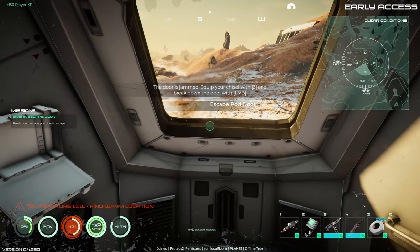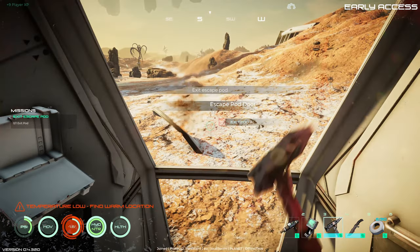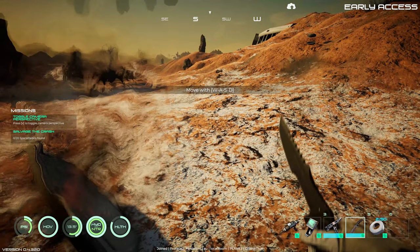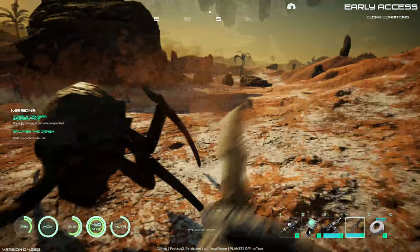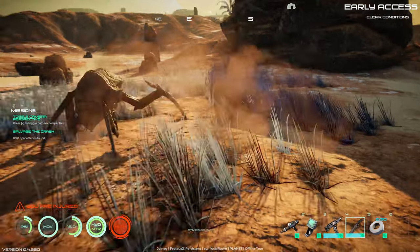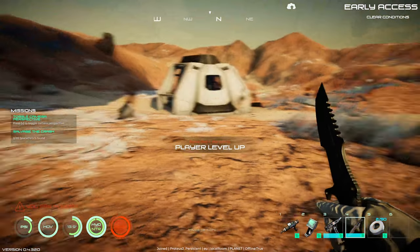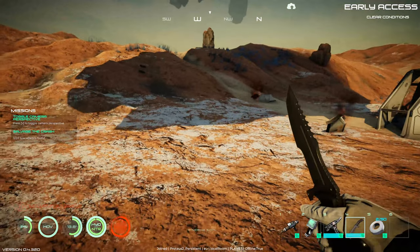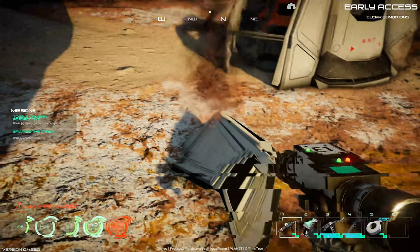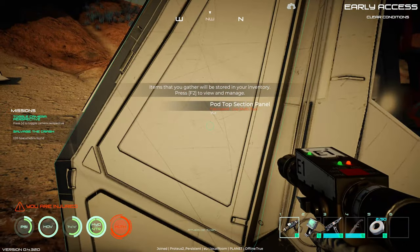It's so much easier with the equip button being E than F. Of course we're going to get attacked by a bug almost instantly. Last time there was one of those - what are they called - they look like prehistoric crab things. Yeah, technical term: crab thingies.